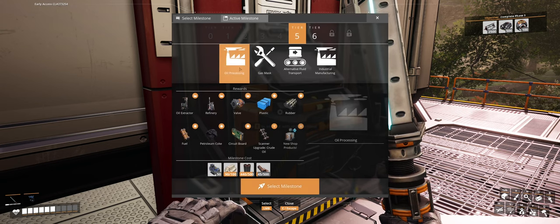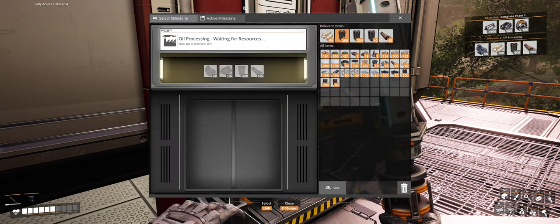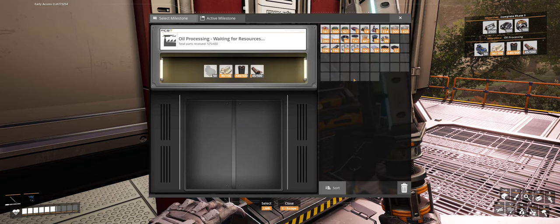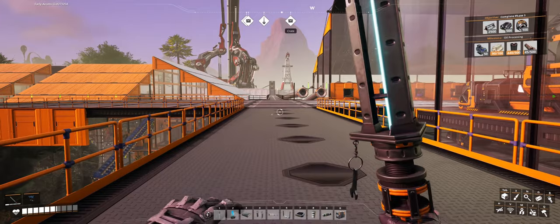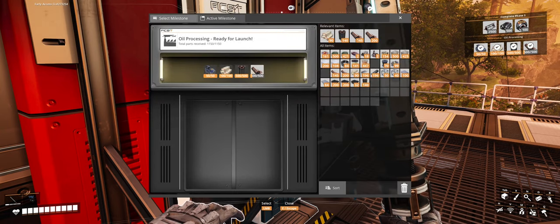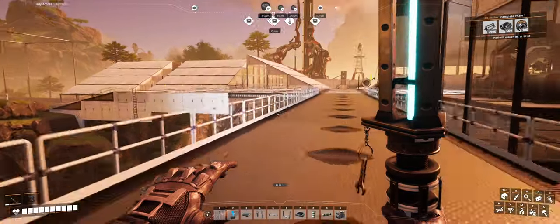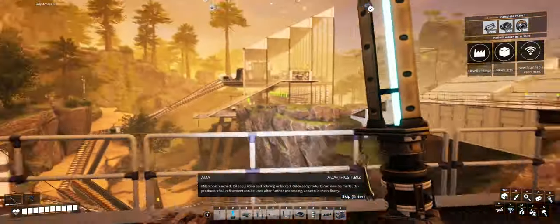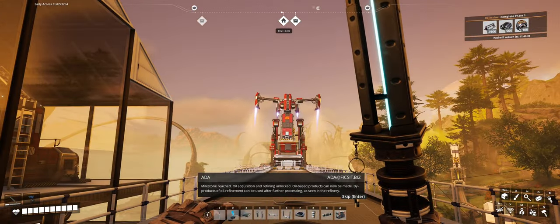Starting tier five, everything revolves around oil processing — everything requires us to have oil. So let's select this milestone. I think I already have most of the items here with me, so I'm going to quickly grab the last of these items and we'll be able to very quickly get oil processing done. And here we are — finishing this off, making sure everything's all in. So I edited some of the stuff: everything should now be colored white, which looks pretty cool, and then all the main buildings should be red.